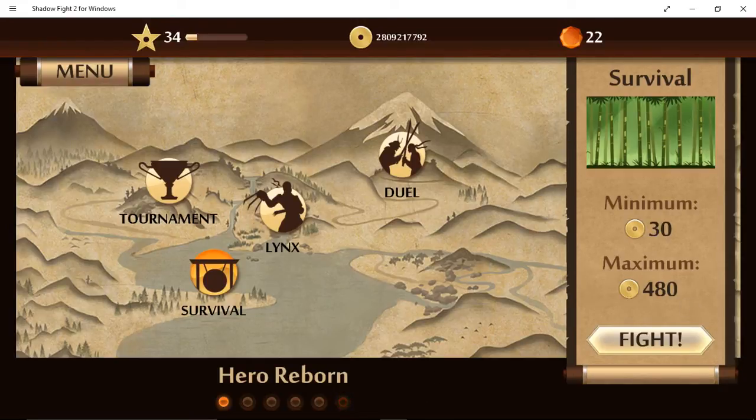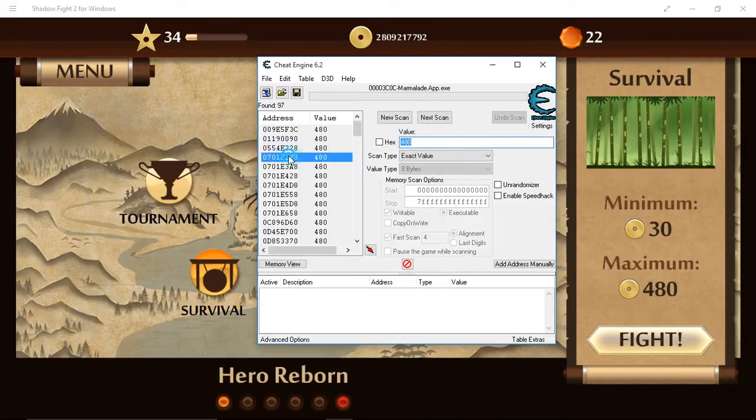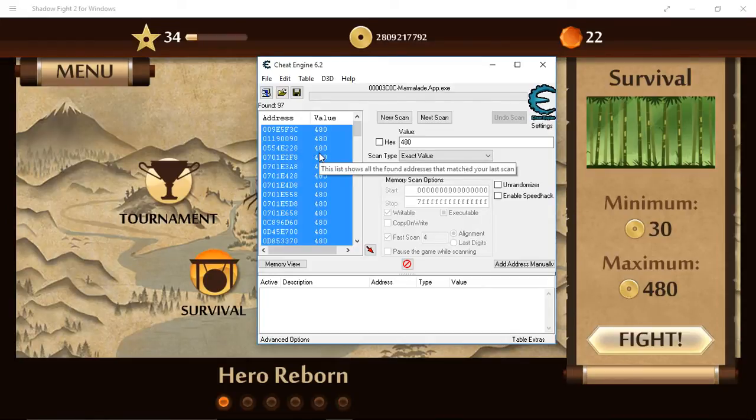So you're going to go back to JitEngine and put in that coin value — 480. And we're going to click first scan. Then we're going to select all — highlight all of it and press Control A. Now you're going to drop it down to the address list by clicking this red arrow.